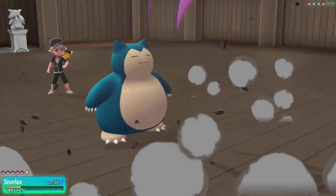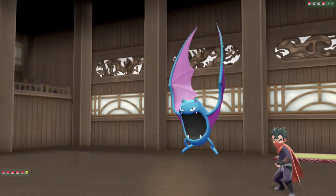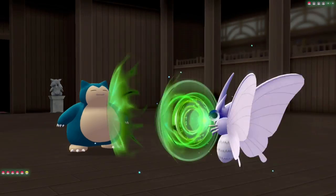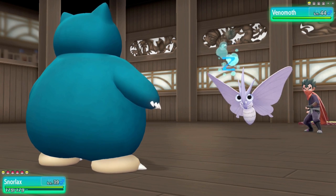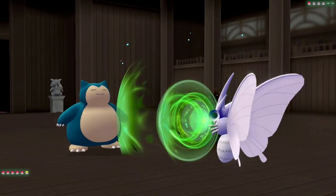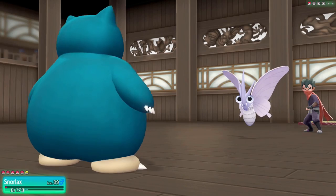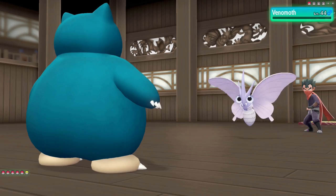With Golbat out I use Rest to get back to full life. When I wake up I use Yawn to put Golbat to sleep, then spam Headbutts to take it down. Next is Venomoth — it takes our life down quite a bit and lowers our Special Defense. After calculating damage, I decide I can survive the next move and stay in. It does a bit more damage than expected, but because we stayed in and survived we hit a Headbutt and take down Venomoth, defeating Koga.